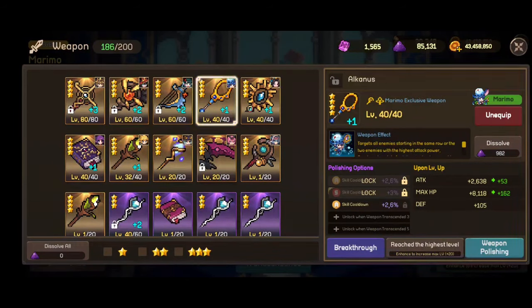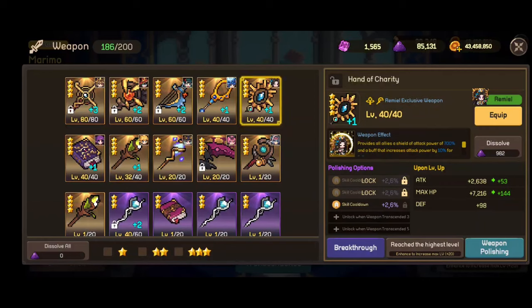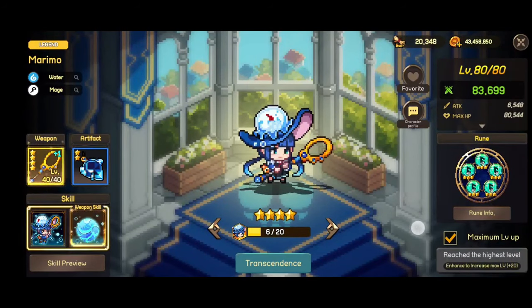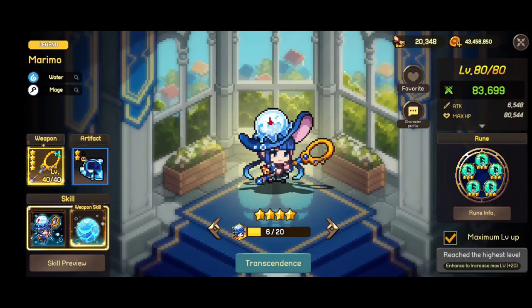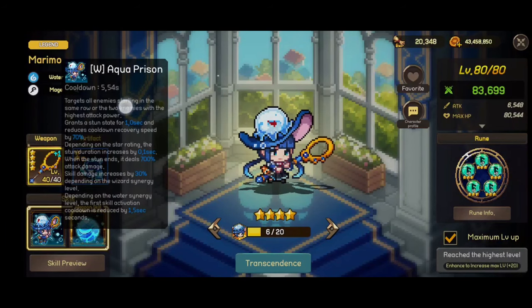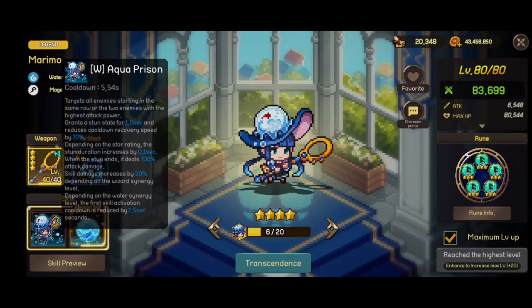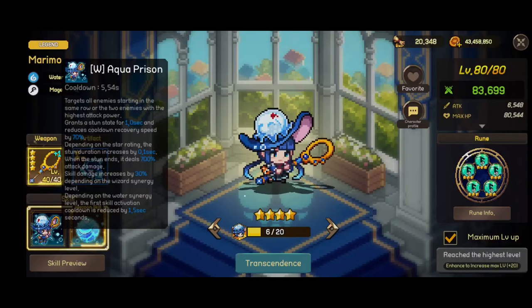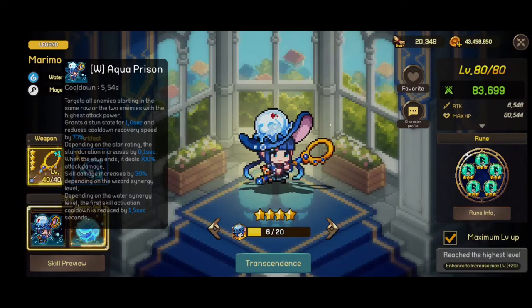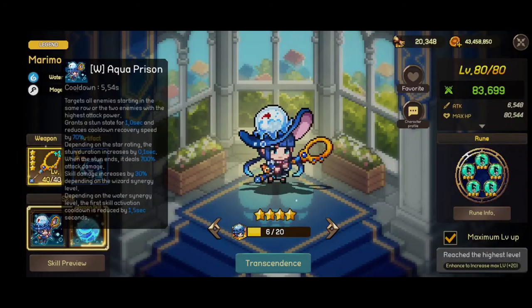She has slightly more HP but that's all. Right now I have equipped her with my best CDR runes, and the reason is that her ultimate grants a stun for one second and reduces cooldown recovery speed by 70%.